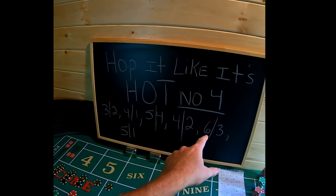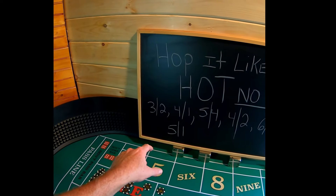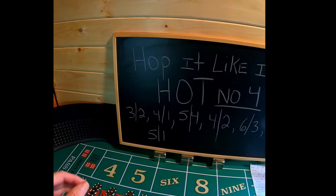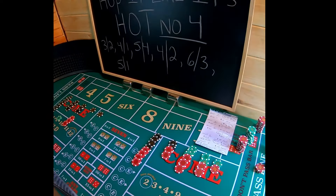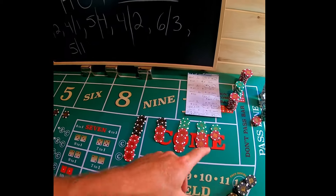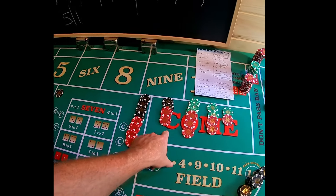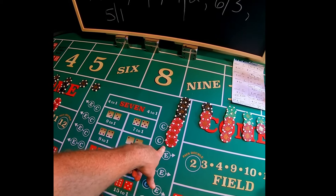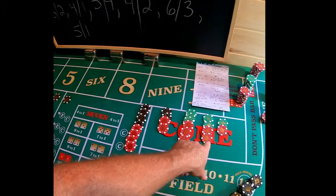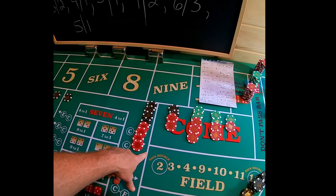These are the six hot bets that we're going to hop consistently in a ladder system. We're going to have level one through five. When you fail, you go ahead and start right back at the beginning and run it again.